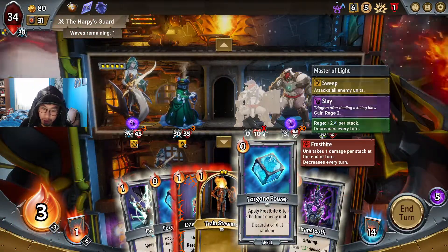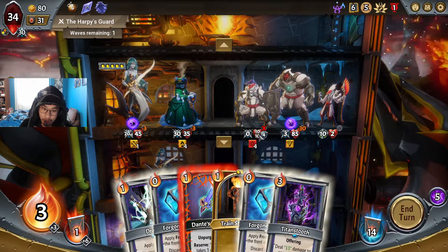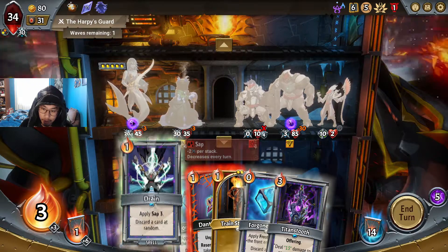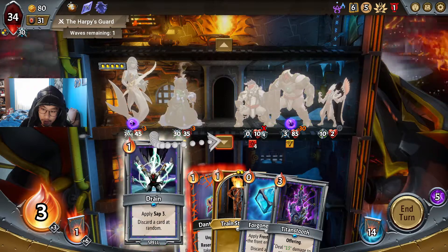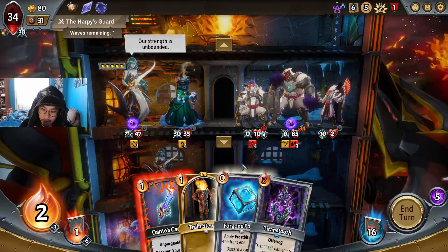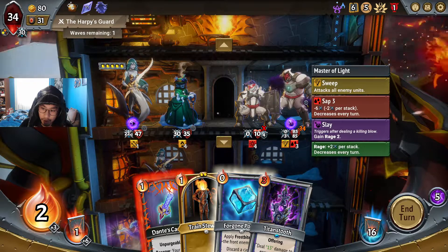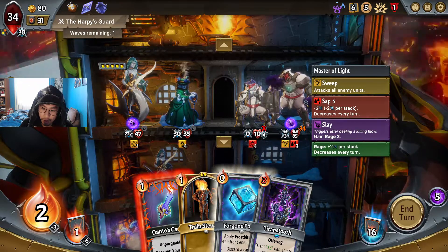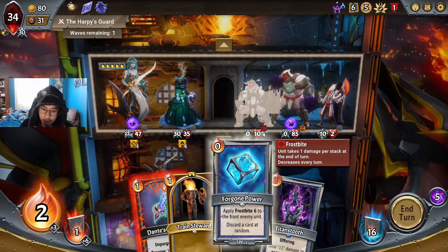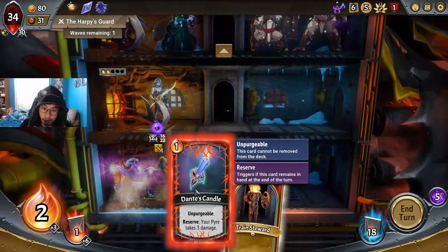Okay, we need to do something about this floor. I gotta do something about this floor. Apply sap 3 — sap takes out the damage. Okay, I think we're good. They're not gonna be doing any damage — he has sap 3. I'm pretty sure he'll die without doing much damage. Oh nice — that kind of worked out.